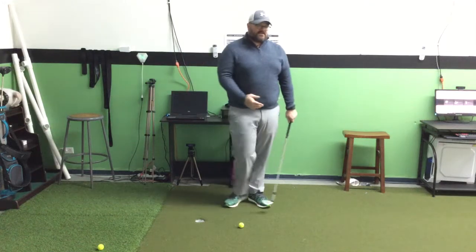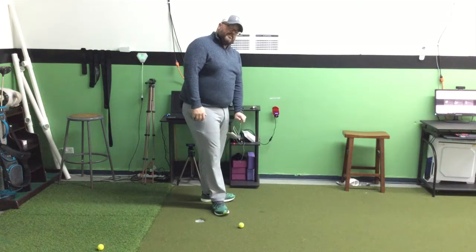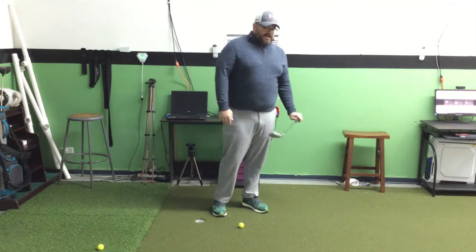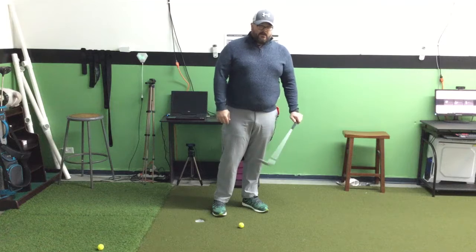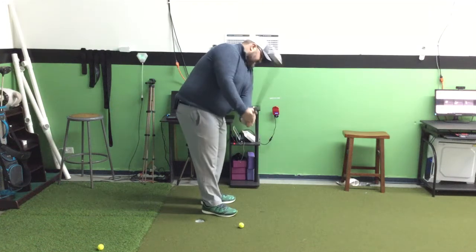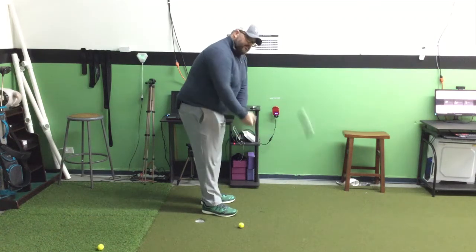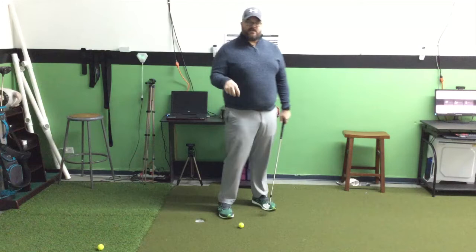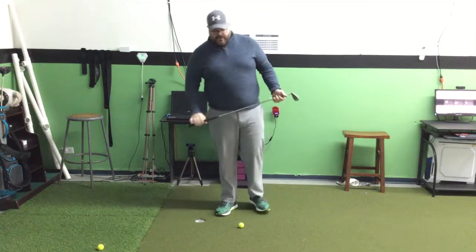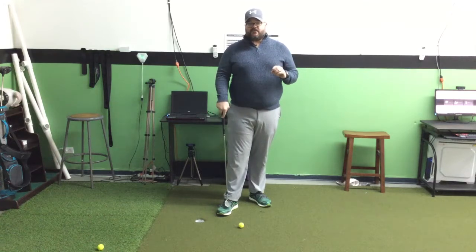If you're somebody working on a slice and trying to get the face shut, in a short game you're trying to do the opposite — you're trying to get the face a little more open, because that's going to expose the bounce. Now, that's not all we can do, because if I just did that, the club's going to come up really steep and want to return really steep, making it hard not to get the leading edge engaged. Our second key is to get the club on a shallower arc into the golf ball.